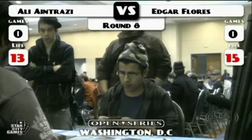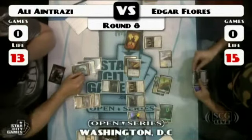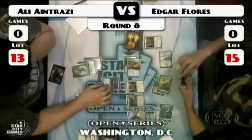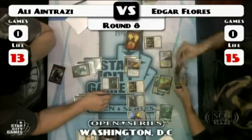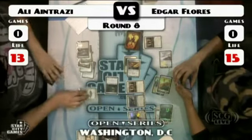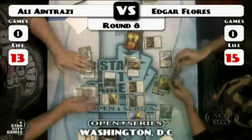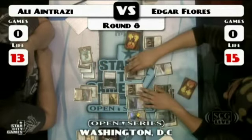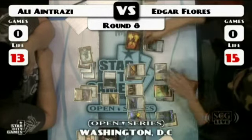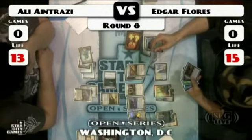Pretty shiny Gideon. Ali had to swing into Gideon, and Steel Hellkite hits play — actually, he tapped the Grand Architect for mana and played the Steel Hellkite.